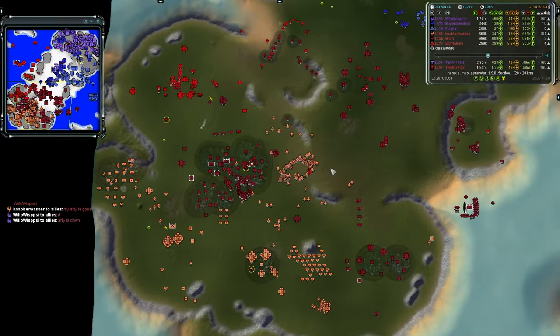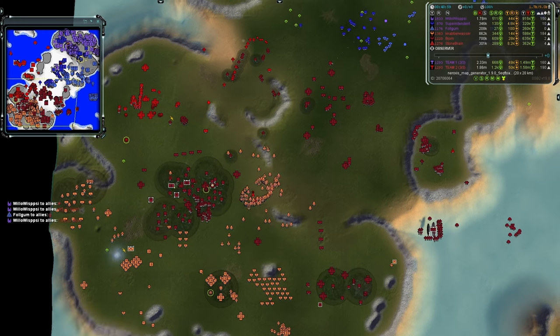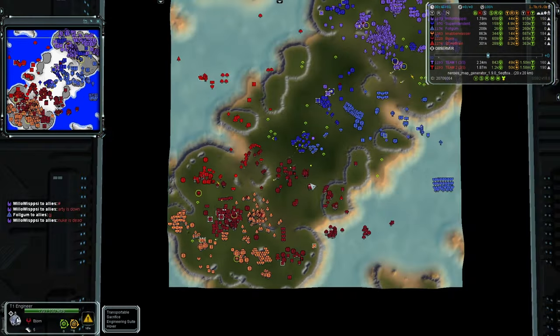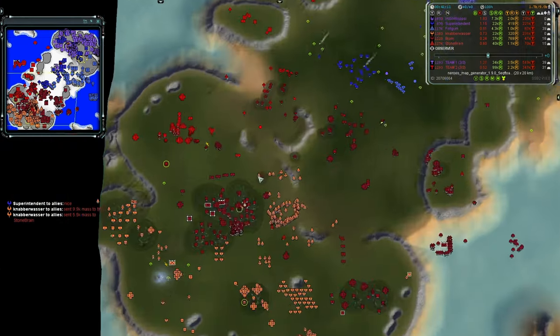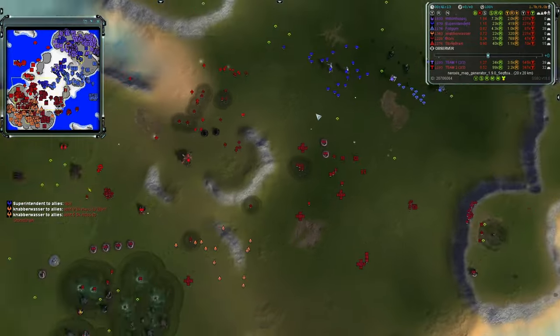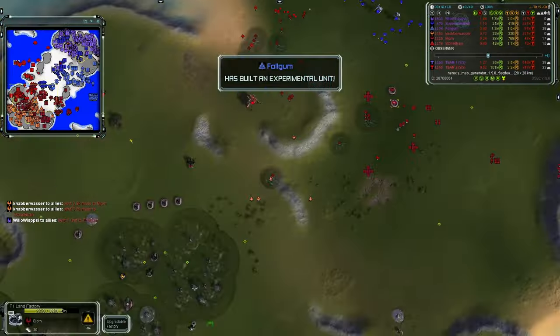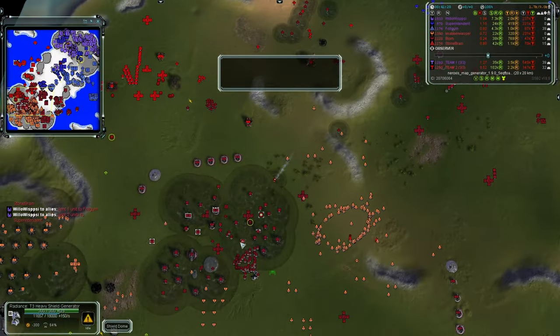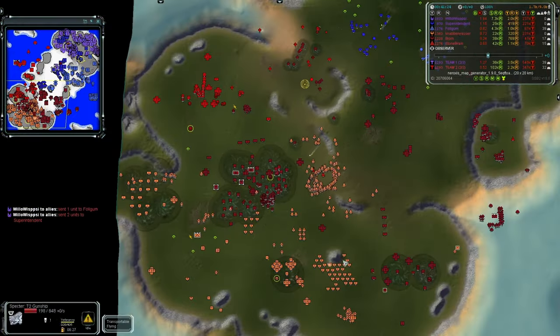In chat, Nabberwasher says 'my arty is gone' and Willow confirms. That's what happens when you cluster all your important structures in the same location. Team one has a Crab but against two Chickens, a Colossus, and another Crab it won't be enough. Team two also has another Colossus, plus a host of gunships ready to deploy. Air hasn't been very aggressive in this game — it could have been used a lot more decisively.